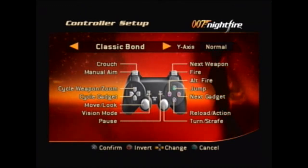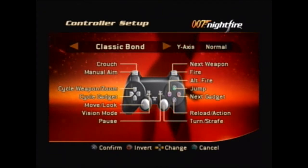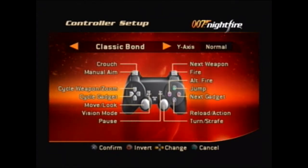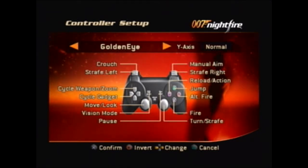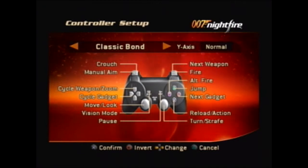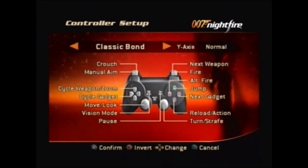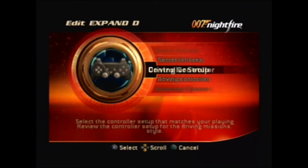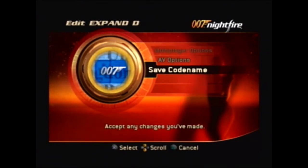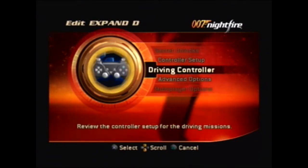Some controller setup here — Classic Bond. I don't remember what I used to use. GoldenEye... this looks nothing like it — this is meant for an N64 controller. Well, aim L1, fire R1. Looks like weapons are D-pad up. Looks about right. We can change all this later. Looks good to me.